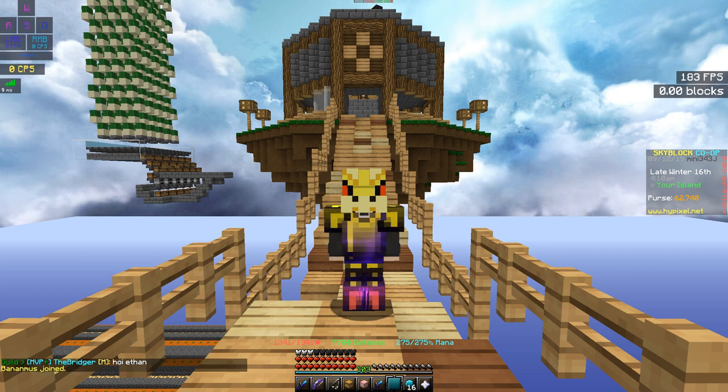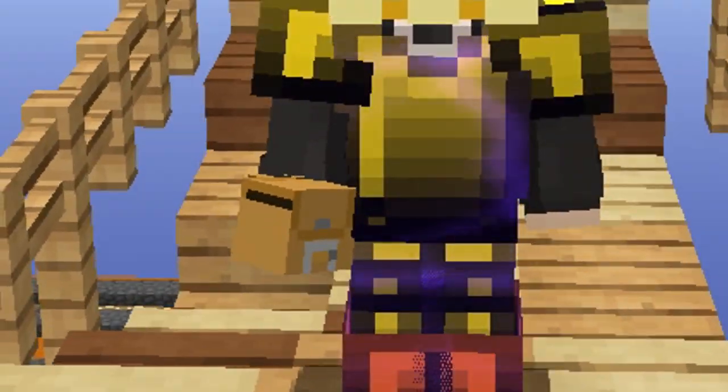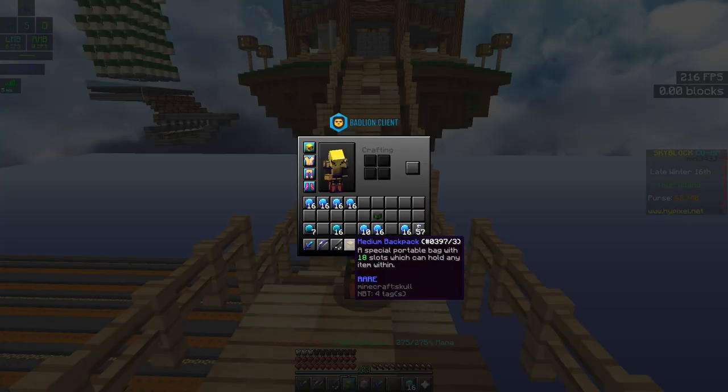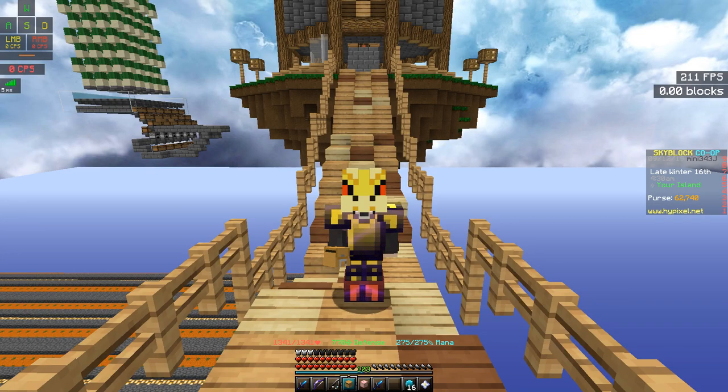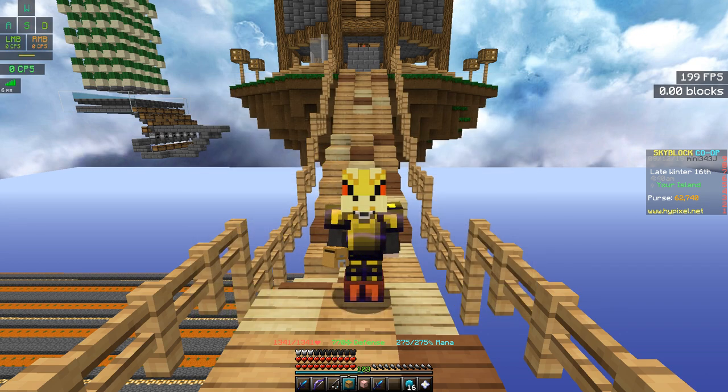Also, one of the things I like the most is the new backpack. Look at this thing — it has a new look, looks pretty clean. And the best thing is you can change the color of the backpack using dye. You can change it to any color you want as long as it's available in Minecraft.